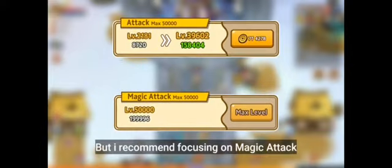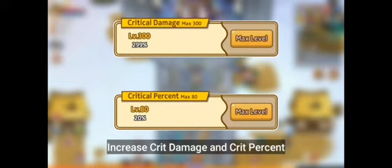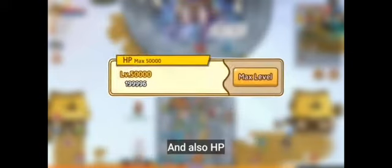First, on the gold stat menu, focus on only one — attack or magic attack — but I recommend focusing on magic attack. Next, increase crit damage and crit percent, and also HP.